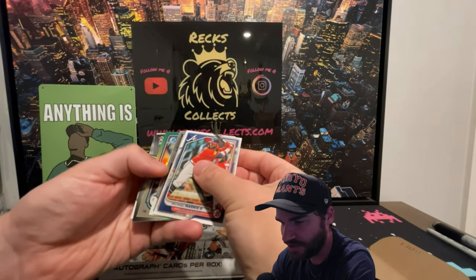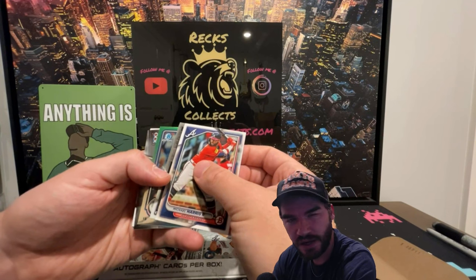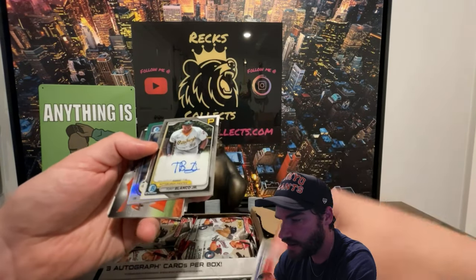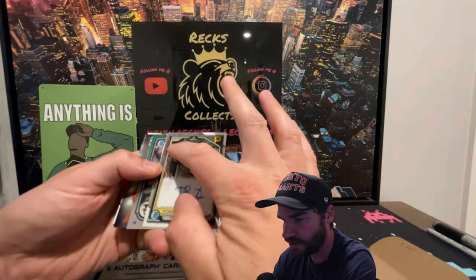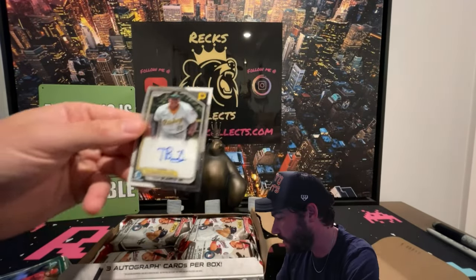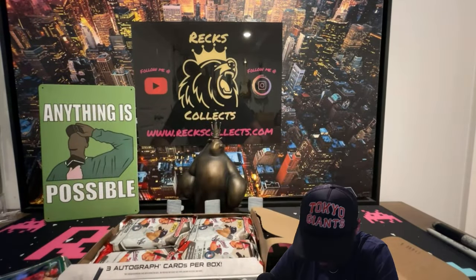This is dope — okay, it's silver. This one's not going to be numbered; I believe the silvers go to 499. Let's see who we get. It's a Pirate — Tony Blanco Jr. That is an on-card auto, but there's no Bowman First on it, so that is a little bit of a bummer. Not numbered. We got two more autos and a ton of cards to break, so let's go into the second one.